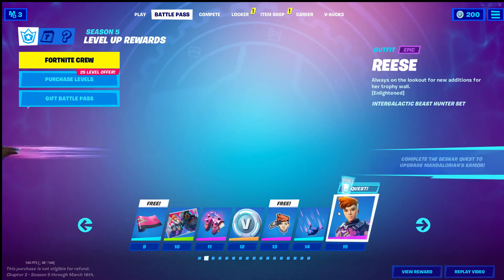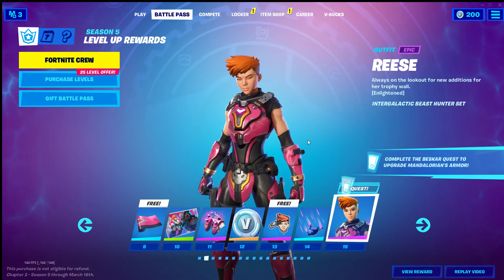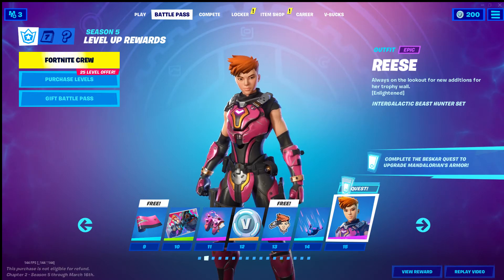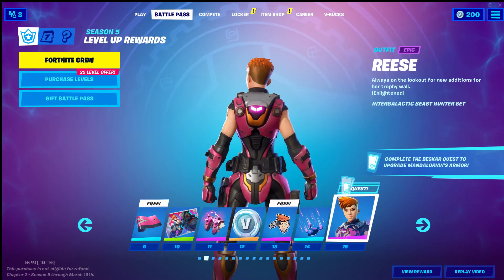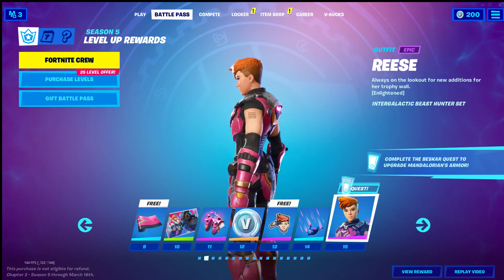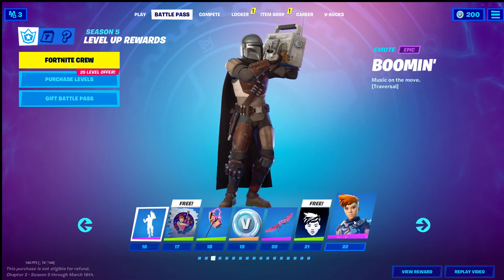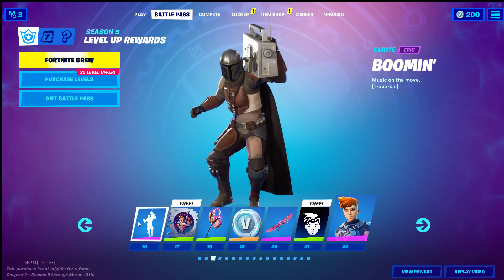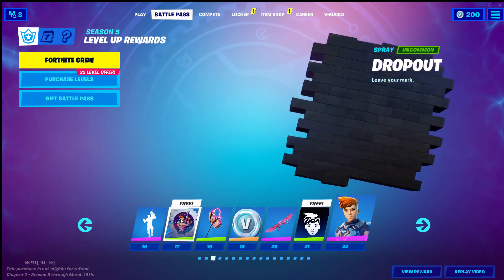Modicon, all right we got the contrail. Now the skin — Reese, always on the lookout for new additions for trophy wall. Enlightened — maybe enlightened, I guess we'll find out. She looks okay, I like using girl skins because they're not so bulky, but her armor and padding looks really bulky. So I don't know if I'm really gonna be using her. I'm really gonna be using the anime chick, she seems so cool.